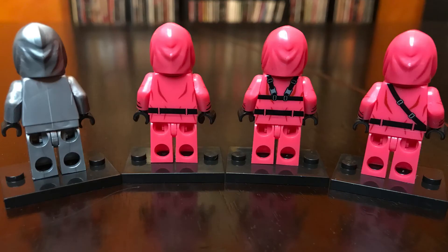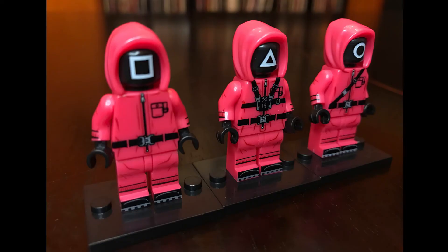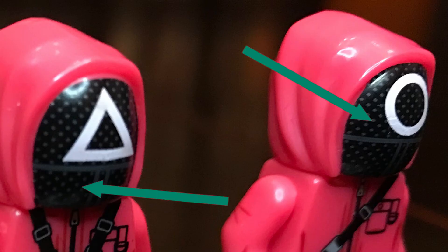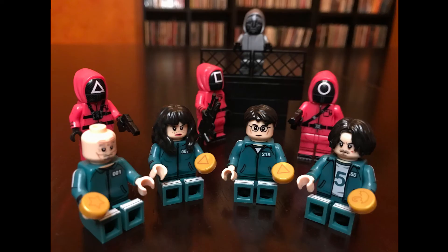Here's everybody from the back — as you can see, the backs are printed as well, for both the good guys and the bad guys. Very, very surprised at the level of detail — these look great. Here are the minifigure faces with the hoods, and then here they are with their actual masks on. These masks are printed — check out this detail. This is a zoom-in of how pockmarked the masks are, just like they are in the show. Very cool.